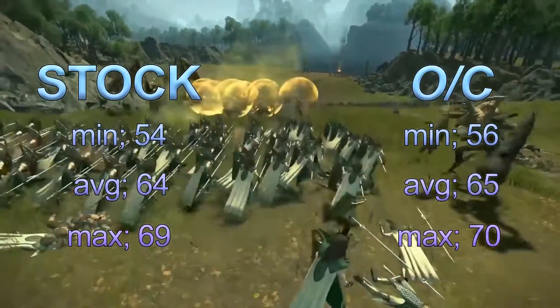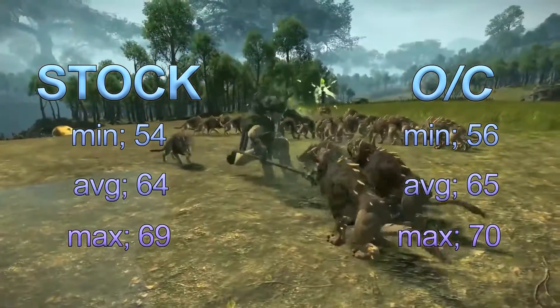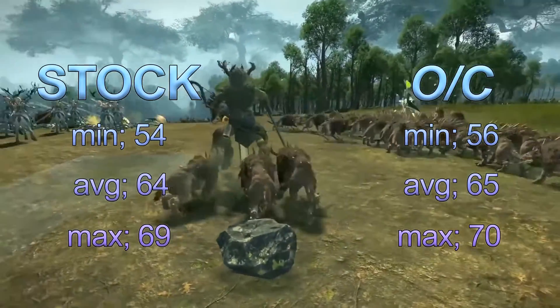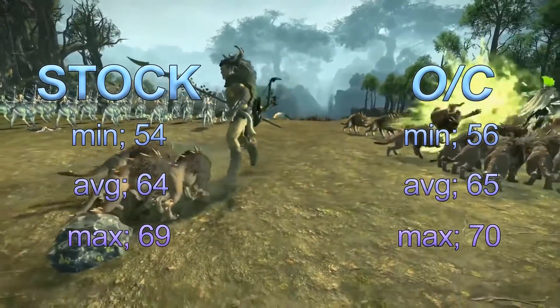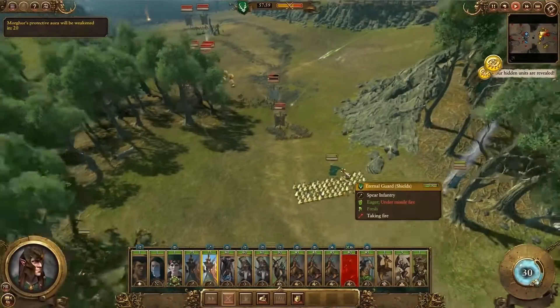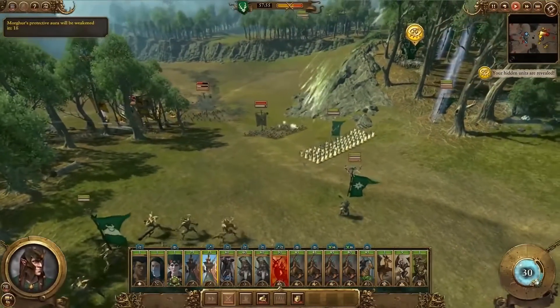Last but not least, Total War Warhammer. Stock: minimum 54, average 64, max 69. Overclocked: minimum 56, average 65, max 70. As you can see from those results, there was an increase in certain areas, but quite marginal.